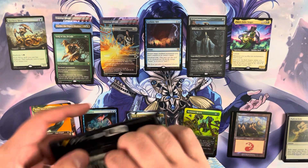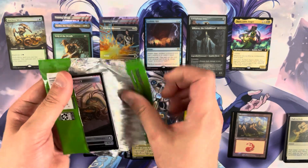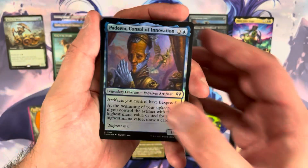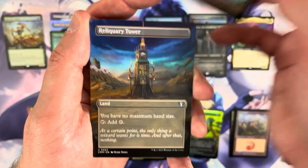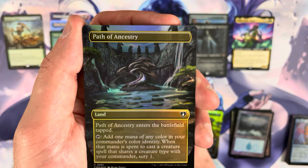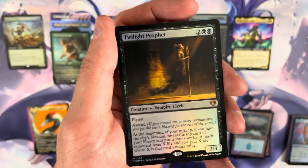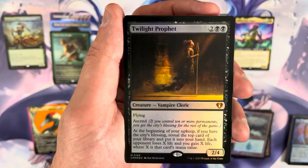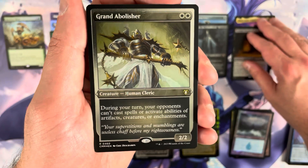Last pack of the first box — we need some help. We have three mythics counting the commander one. The pack foil is a mythic — Twilight Prophet. Hitting a mythic in that pack foil slot is not easy, so that's pretty good. The etched foil is Grand Abolisher — actually a really solid hit. Etched foil Grand Abolisher, very, very nice.